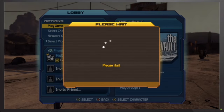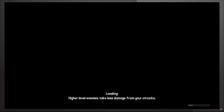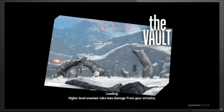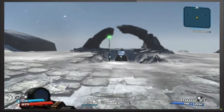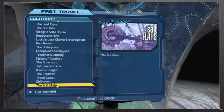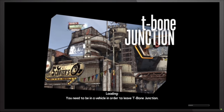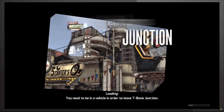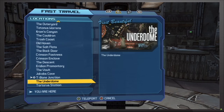It's going to automatically make you go straight to the Vault map. When you load in, it's going to show that there's nothing there — pretty much like you go there and nothing is around. But the funny thing is, if you go back to the fast travel station and go to one of the DLCs — I've just been doing it from T-Bone Junction, though I think you can probably do it from Underdome as well — if you go into one of the DLC maps after you've reloaded the game...